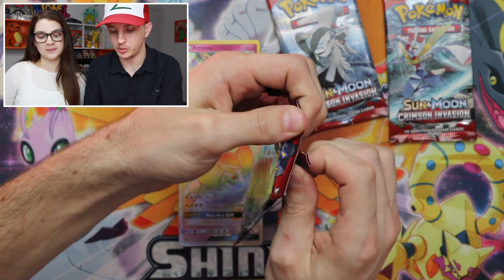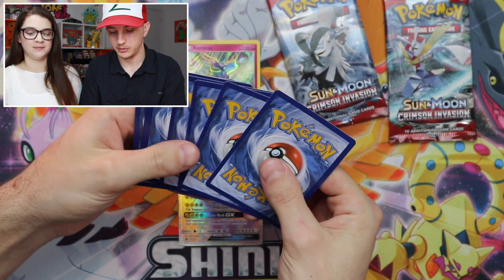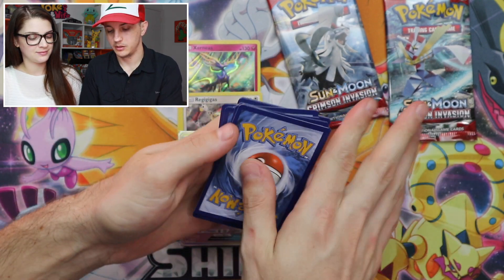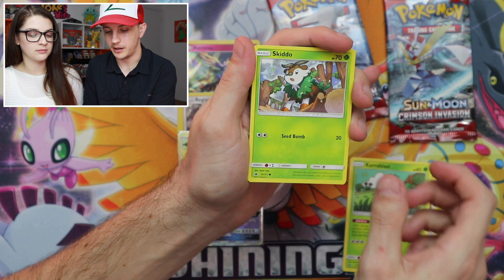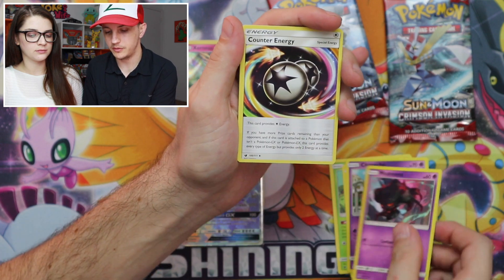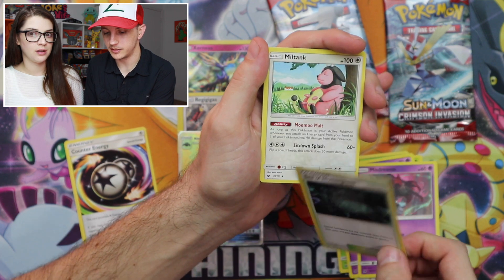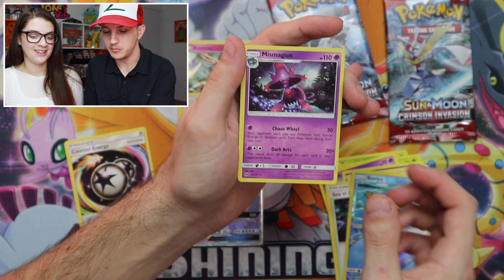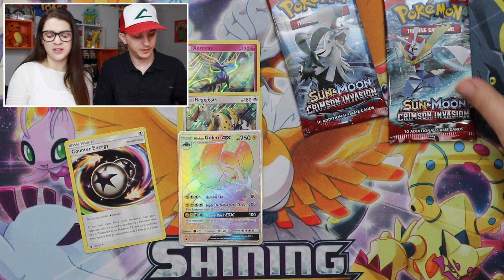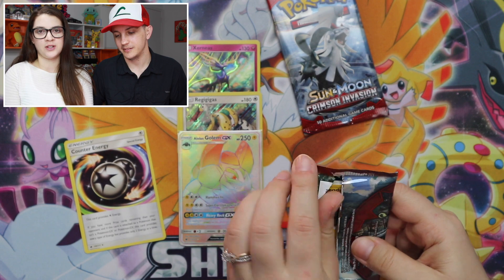Here we go! Swablu, Karrablast, Skiddo, Chimecho, Misdreavus, Counter Energy — that's pretty good — Sea of Nothingness, Miltank, Staryu, and a Mismagius. What happened to our streak? We hit the rainbow and the box said you have reached your limit. I hope there's another one — we need it. We've been on a bad streak.